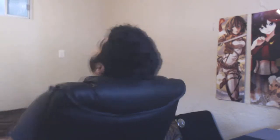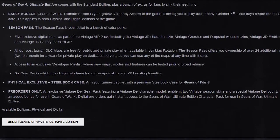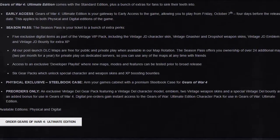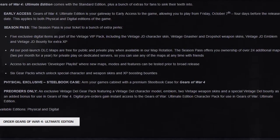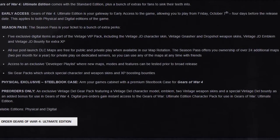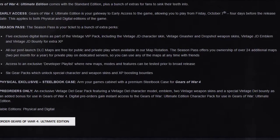The Ultimate Edition includes early access, a season pass, and five exclusive digital items as part of the vintage VIP pack, including the vintage JD character skin, vintage Gnasher and Dropshot weapon skins, vintage JD emblem, and vintage JD bounty for extra XP. All post-launch DLC maps are free for public and private play when available in the map rotation.